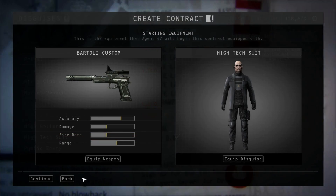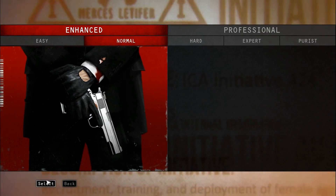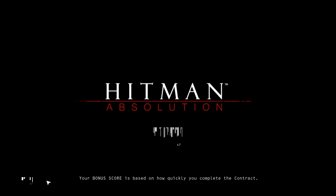Hello, I'm going to show you guys the Hitek suit and the Bertolli custom pistol. The Hitek suit makes you look like some guy from Command and Conquer or something. And the pistol's — I think it's silenced. Yeah, it's silenced.